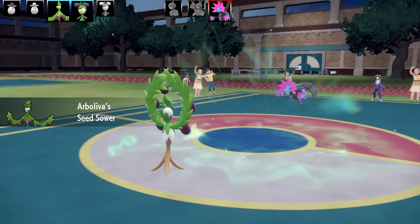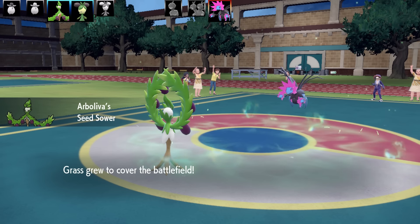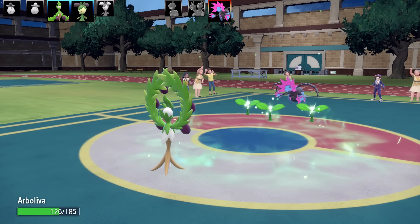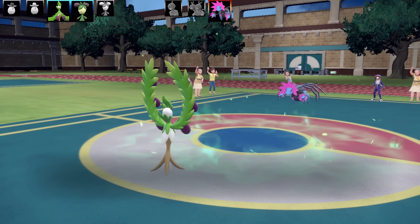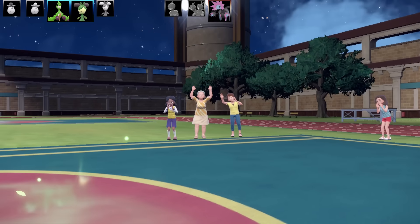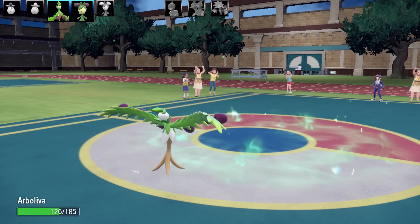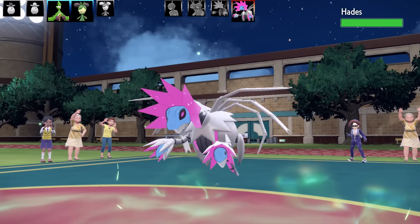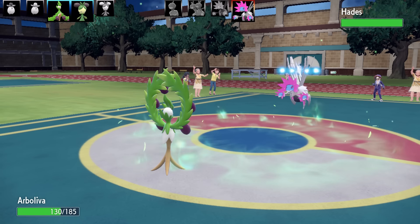This is my last Arbolivia — my Seed Sower set. This one was probably the best attacking set on my team. I've got Terra Ground on this in case fire types come in, so I can use a really powerful Earth Power and change my typing to Ground. And that's the end of the Iron Juggulus.